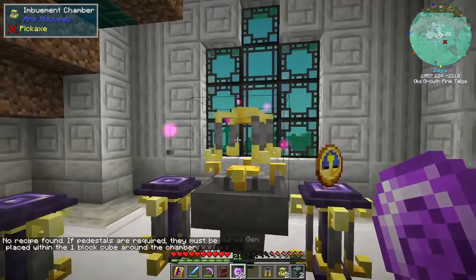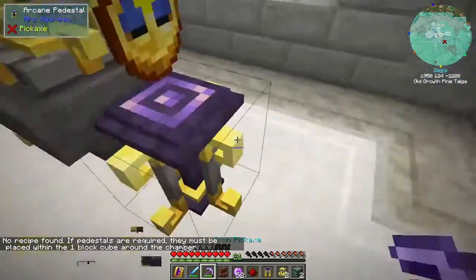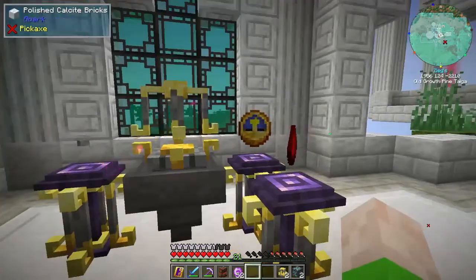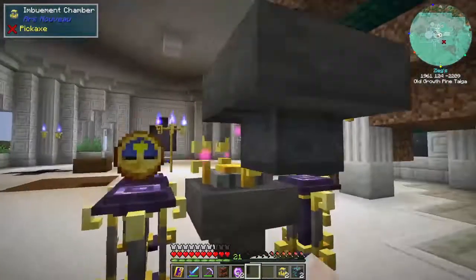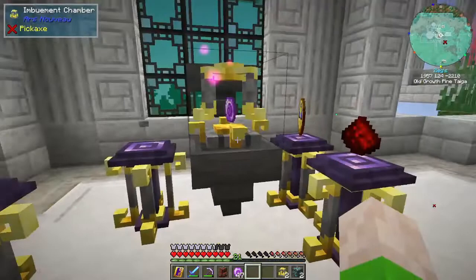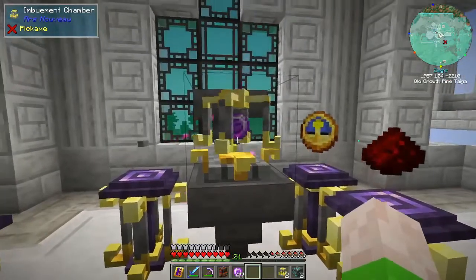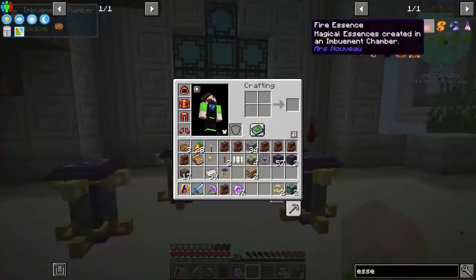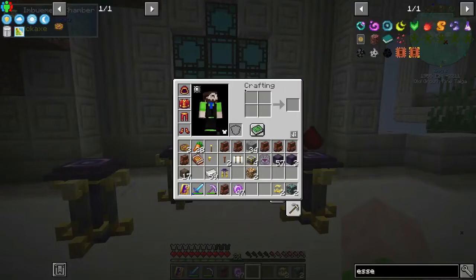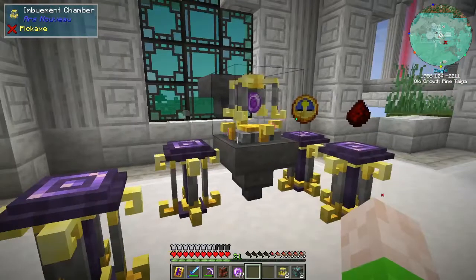We are running a couple versions behind here. No recipe found — pedestals are required to be placed within the one block cube around the chamber. I need my pedestal right here and there. Now the hopper goes in. So like I said, these items on the outside are not consumed — source gem is. I've got a hopper currently locked, and once I get an actual essence in there I'll unlock one of the slots. The manipulation essence I'm using for the tablet of scrying because it extends the scrying potion effect to 15 minutes. So I can get a whole lot out of my diamond ore — I only have two of them and I'm hoping to find quite a bit more.